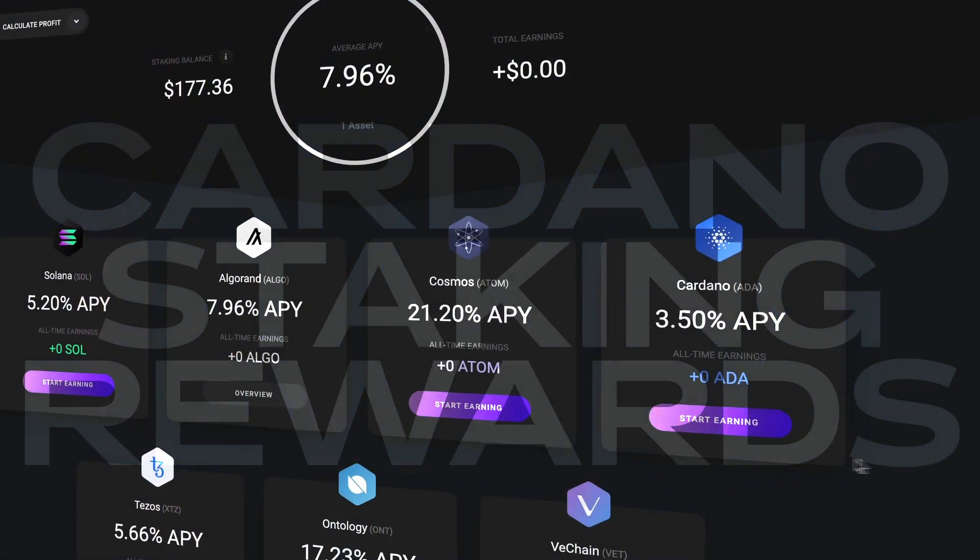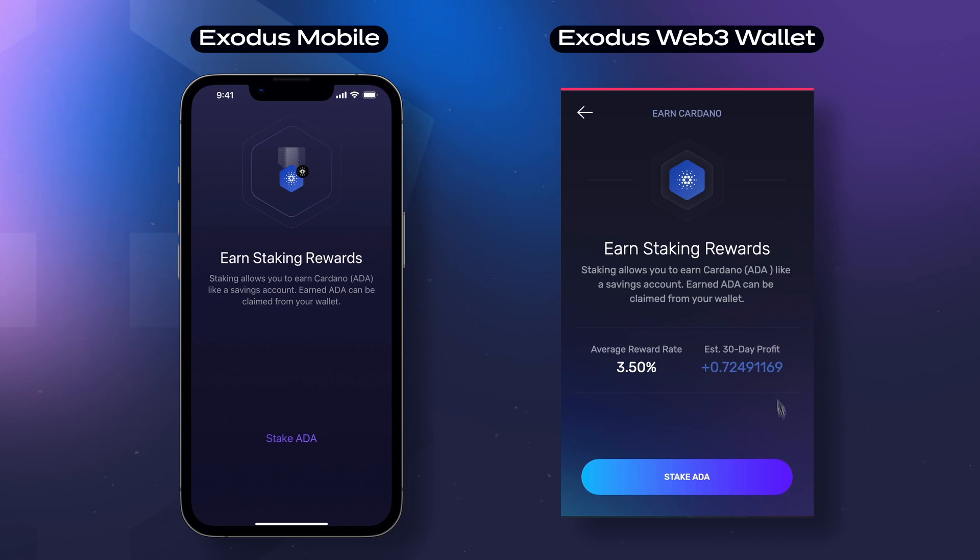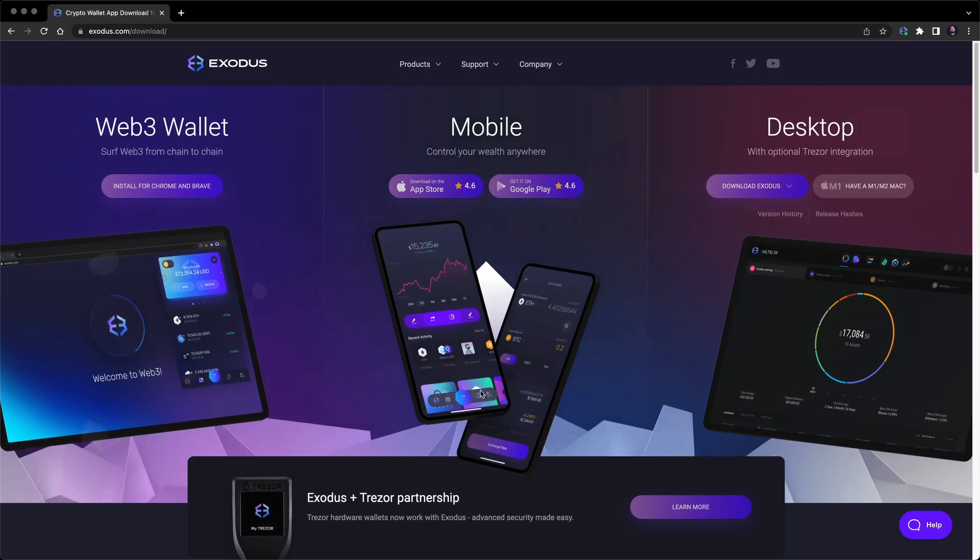Earning Cardano staking rewards is easy, and in this video we're going to learn how to stake ADA in one tap using Exodus. If you don't have an Exodus wallet yet, click the link in the top right to download or visit Exodus.com.